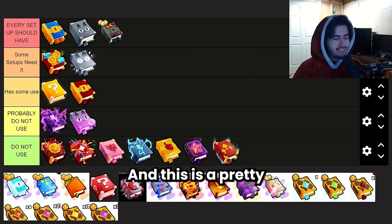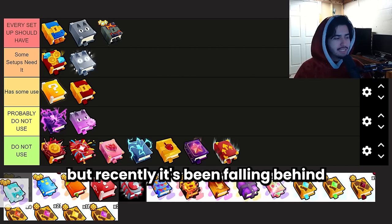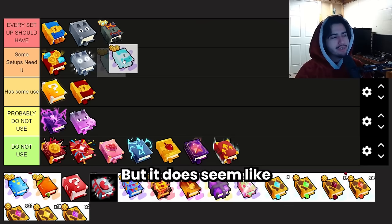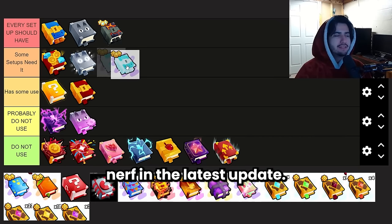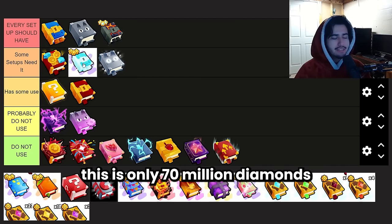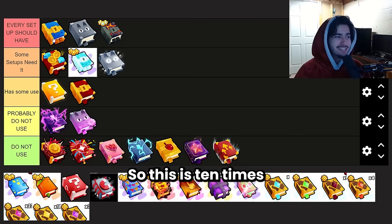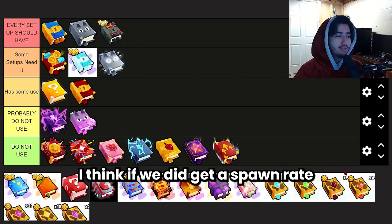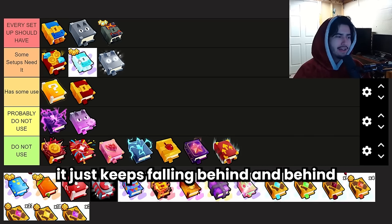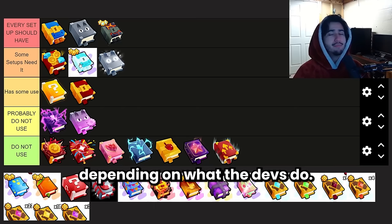Next we have the Diamond Chest Mimic, which is a pretty controversial enchant. It used to be very good a few updates ago, but recently it's been falling behind due to a lack of buffs and not keeping up with increased diamond drops from new areas. However, we did get an item drop nerf in the latest update, so the Diamond Chest Mimic actually moved up in value a bit. At only 70 million diamonds compared to 150 million for the Boss Chest, I could see some people using this. If we got a spawn rate buff for it, it could be really good again — for now it's in the second tier.